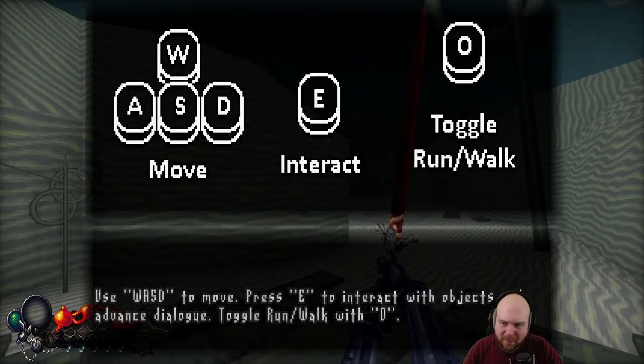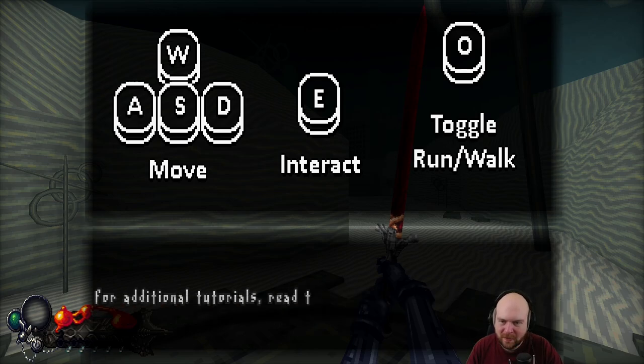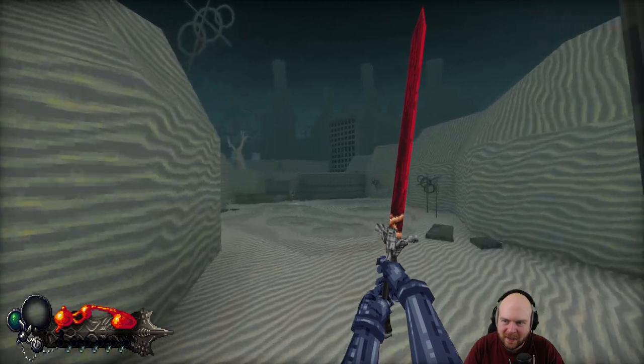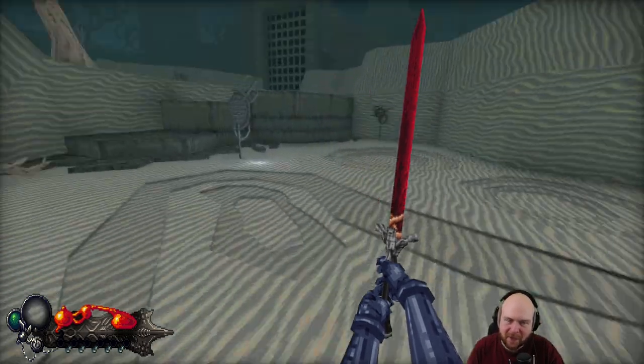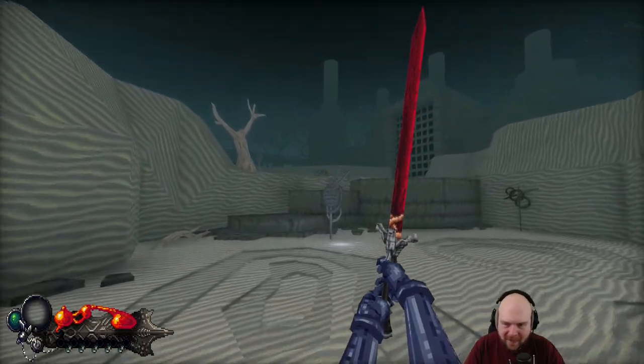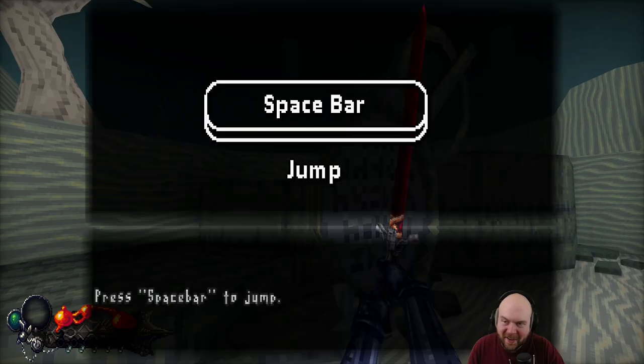Use WASD to move. Press E to interact with objects and advance dialogue. Toggle run-walk with O. For additional tutorials, read the signs posted throughout this ethereal training ground. I don't know why I would ever not run — like this is walking, I don't know why I would do this. And why is it on O?